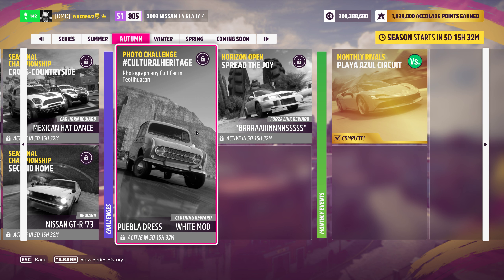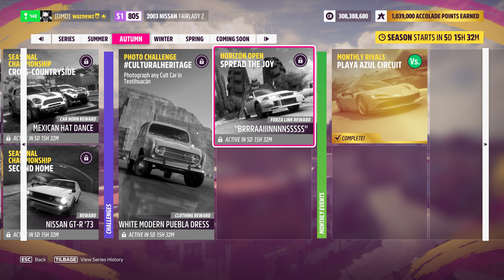Then there's photographing any cult car at the pyramids — that'll be the Volkswagen Type 2 Deluxe again. And finally, Rise and Open — Spread the Joy — which requires infecting three players in infected or survival playground games. I'm going to try it in a private team games session if I'm around, to see if you don't have to be in Horizon Open. The last time we had to steal flags, it didn't work in a private session — apparently a bug — so we'll see if they fixed it. They probably didn't, but let's try.